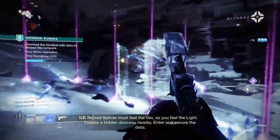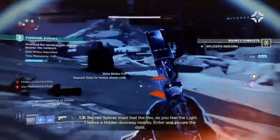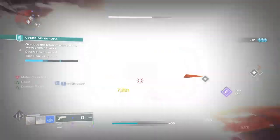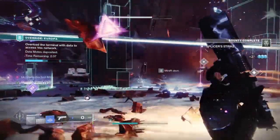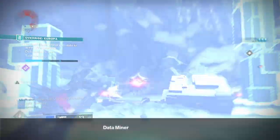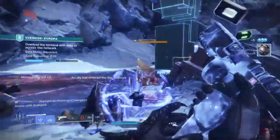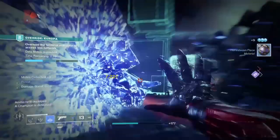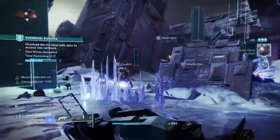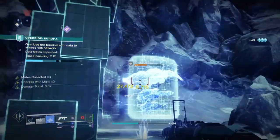While the aspects will be doing the work, our fragments in the background will provide buffs and further define what we're aiming for. I'm using Whisper of Chains for reduced damage when near frozen targets, Whisper of Shards for a boost in grenade recharge rate, Whisper of Fissures for an increase in frozen damage, and Whisper of Hedrons for a weapon damage boost which will heavily affect the damage we do with our sidearm. All of these fragments play a major role in better survival, as most of the weapons we're using aren't the best against certain types of enemies.